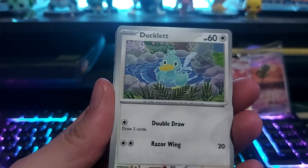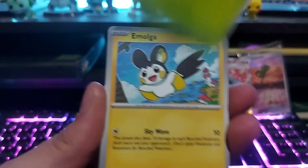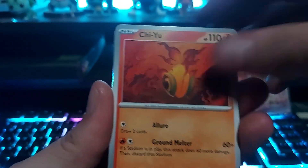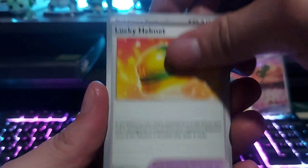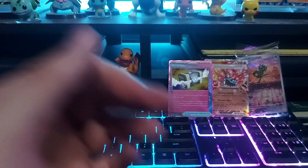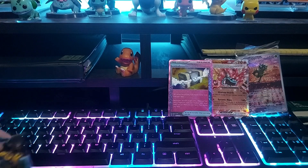Ducklett, Ninetales, Trevenant, Molgres, another Dripblim, Togepi, a Lucky Helmet, reverse Spinarak, reverse Growlithe, and a hollow Arcanine. So got the Growlithe and the Arcanine.